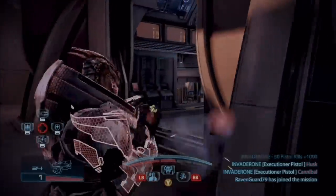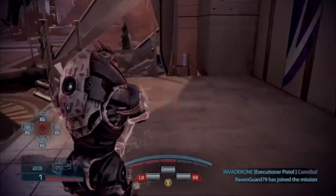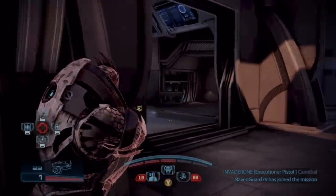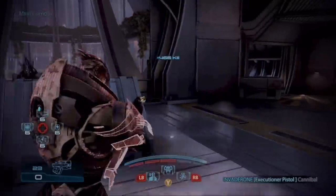Number one, because I could use Overload to strip the barriers, and with one shot from the Executioner Pistol I can kill all the minions — every single one. For the minions that are unshielded, it's just one shot. I'm talking about the husks, I'm talking about cannibals.